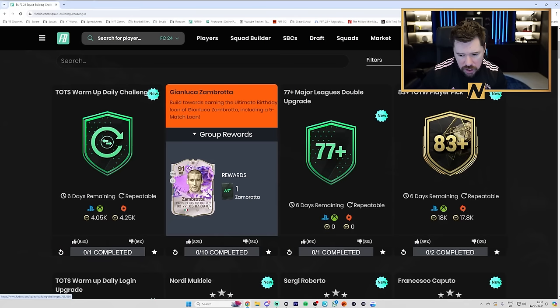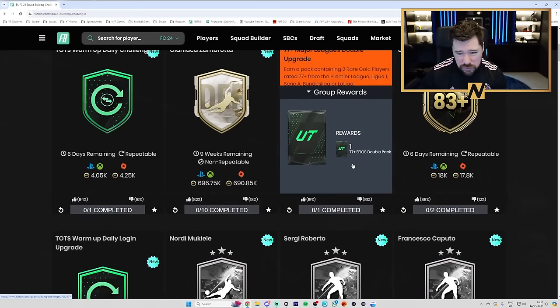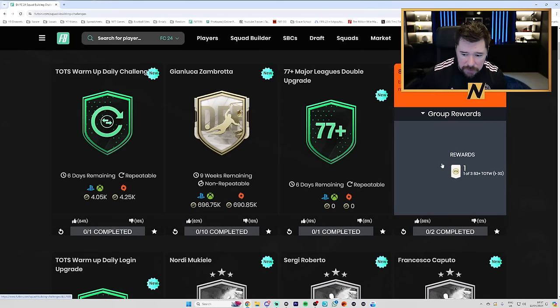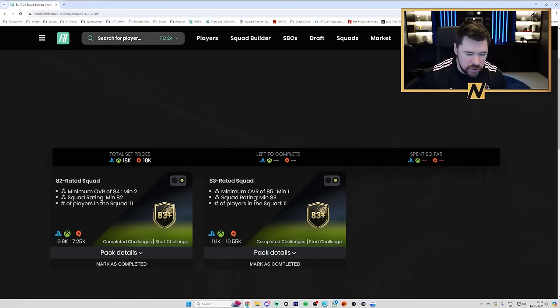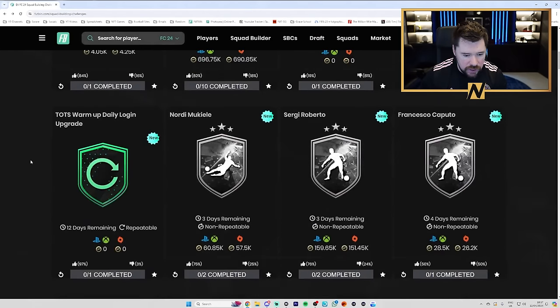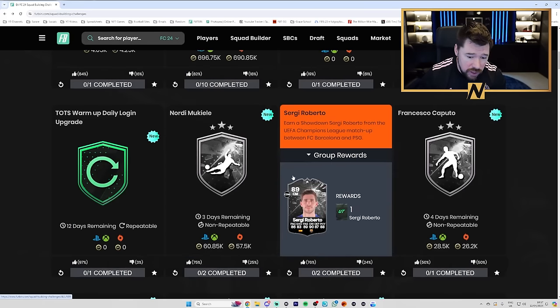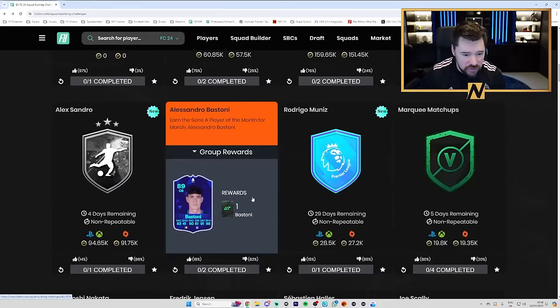The 77 major league doubles are downvoted, which is really surprising to me. I'm going to try and build two or three hundred of those on the RTG because I think they could be amazing. The 83 team of the week player pick is back with the same requirements — an 82 rated squad with two 84s, an 83 rated squad with an 85. Mukiele and Roberto are both upvoted. When I like a card the community usually says this is terrible, but yeah, I agree — I think they're both very good options.